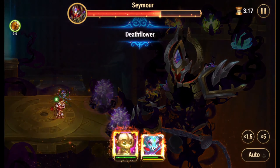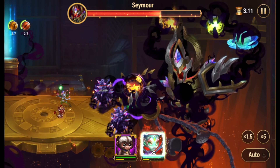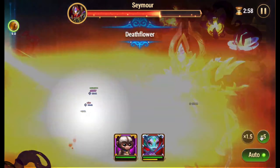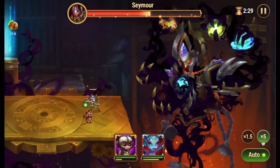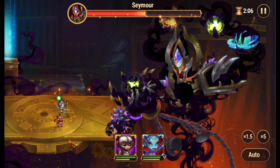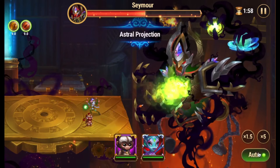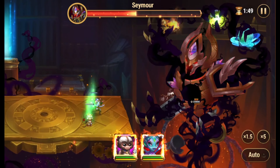For those who don't know, Seymour is a Dark Titan and the main antagonist in Chapter 15. Players 3v1 used Heidi and Nebula — Heidi was at Violet rank and Nebula was at Red rank. Seymour is known as the hardest boss to defeat in the campaign, and doing so with only two heroes is quite an achievement.